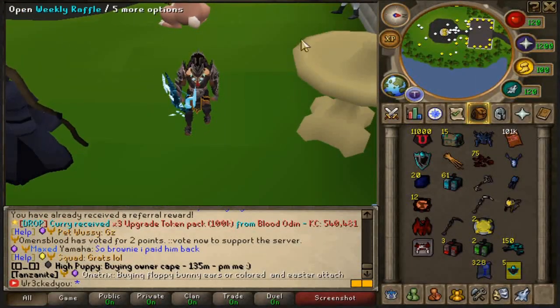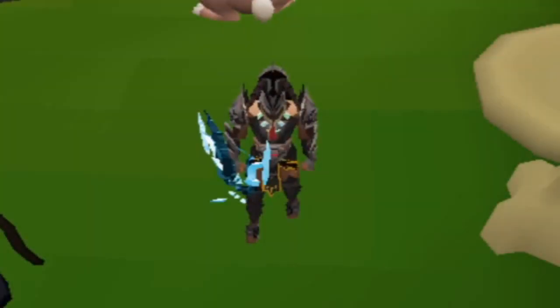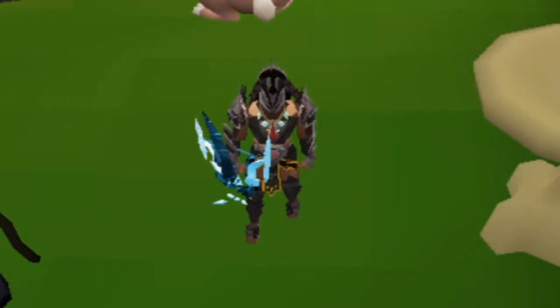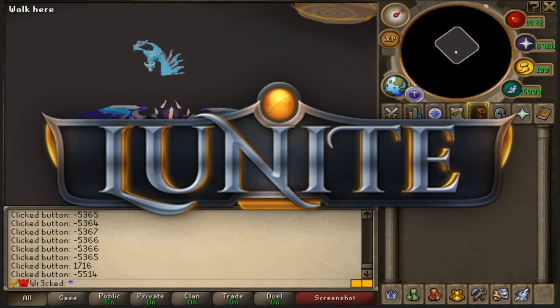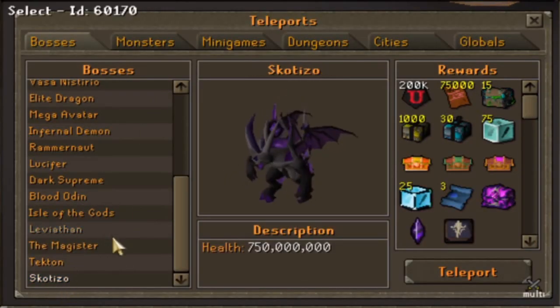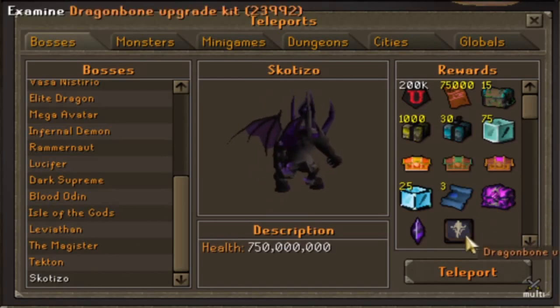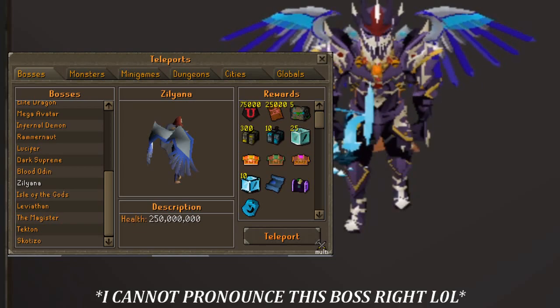The last video's giveaway winner is down below, and the new giveaway for today will be down below as well, so make sure to check that out. Anyway, this is my first ever loot-from video on the best custom server, Lunite. There have been so many bosses released recently, so I figured it's the best time to start a loot-from. On top of that, a brand new boss called Zalana is coming soon, so stay tuned.